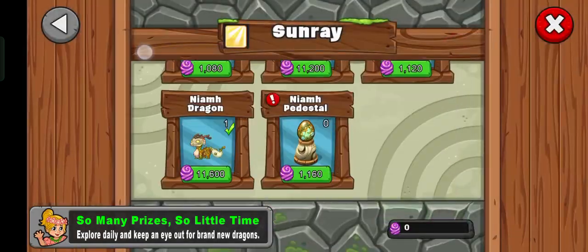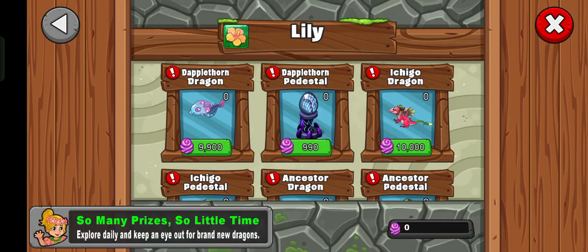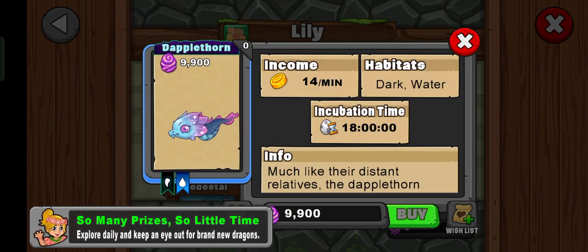Faye's dream element — I forgot it. In the Lily section, we got Dappleton Dragon, which is dark and water only. I expected it to have at least snow or lightning, but I think dark and water works.